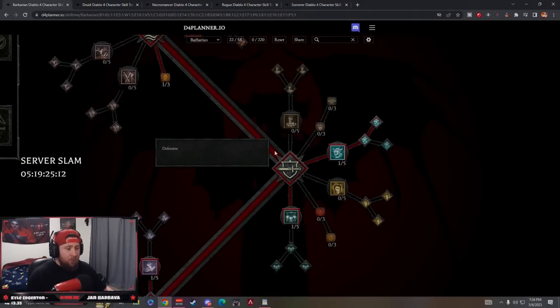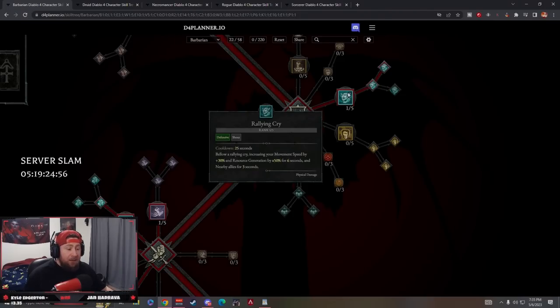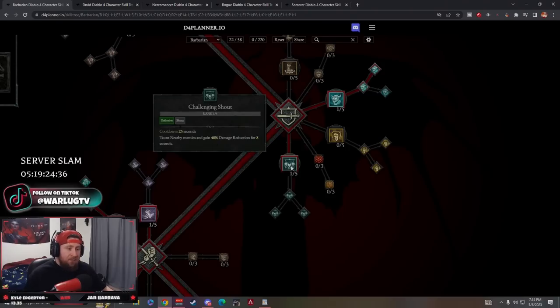It's almost impossible not to play a Barbarian build without shouts. We're going Rallying Cry mainly because we want to be as fast as possible, close the gap, and have a lot of resource generation since Whirlwind costs a lot. Enhanced Rallying Cry gives us Unstoppable which is great for crowd control. Tactical Rallying Cry generates more fury and grants additional resource generation - huge.